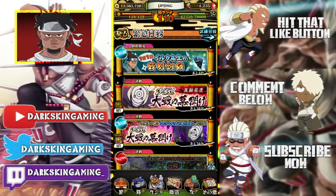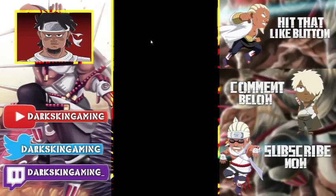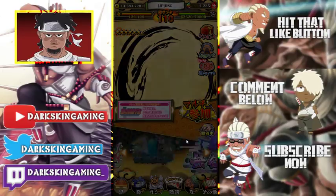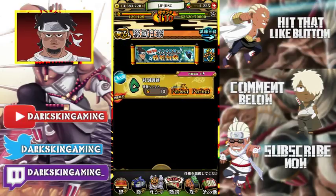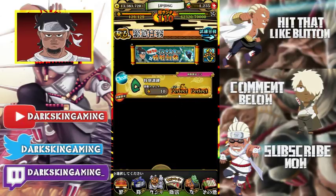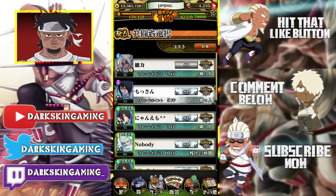We're going to be talking about how you can get a free dupe stone. Pretty much right here — this is going to be out for six days, and once a day you can do this mission and you can get one dupe stone. That's what you can do.